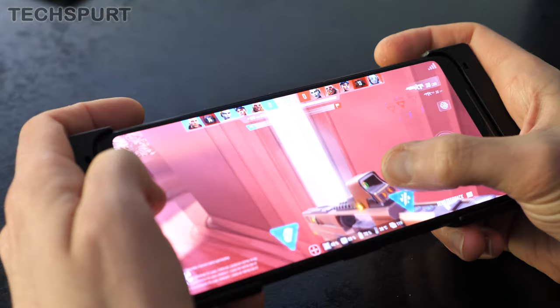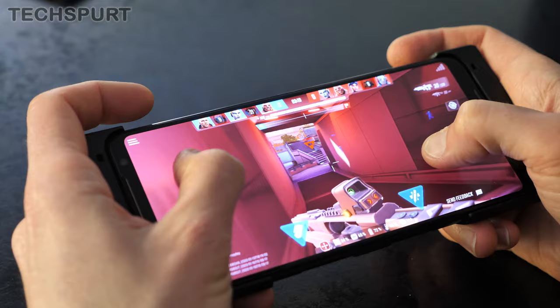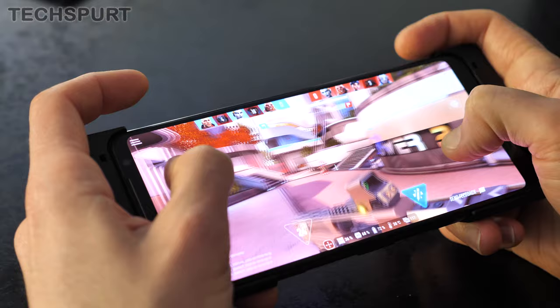As a showcase for what smartphone gaming has become, Shadowgun Wargames is absolutely up there with its console-quality graphics. 120Hz displays like the ROG Phone 2's are supported, giving you stunningly realistic super-fluid action at 120fps, ideal for fast-paced games like this.